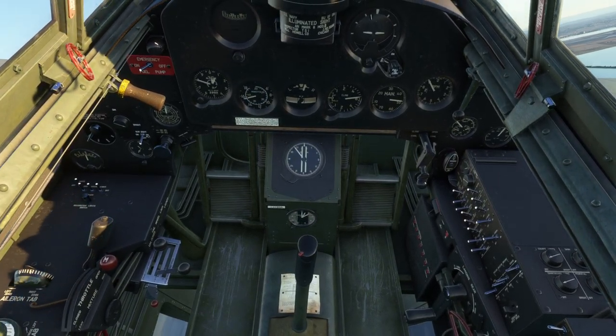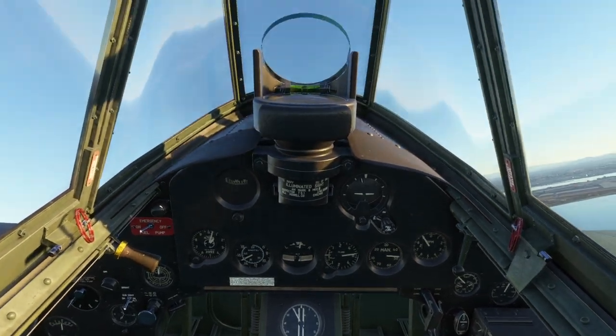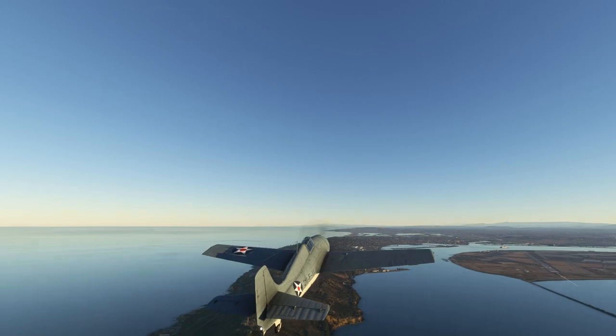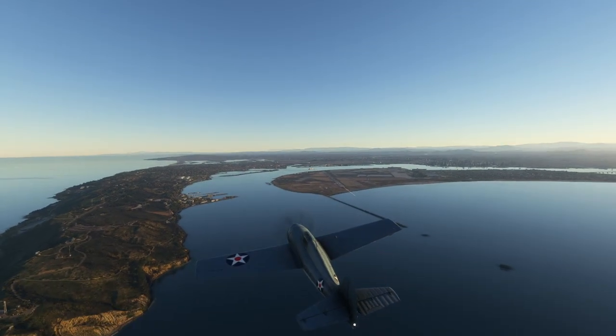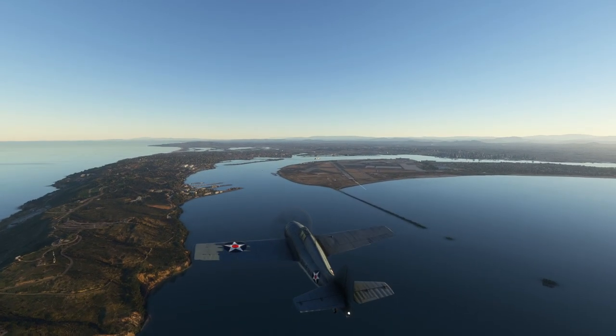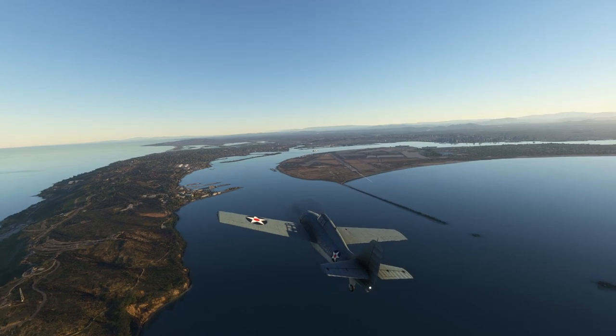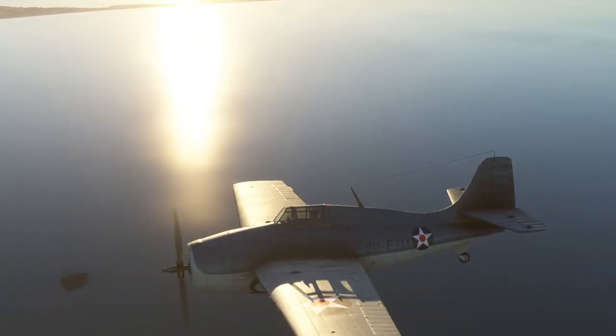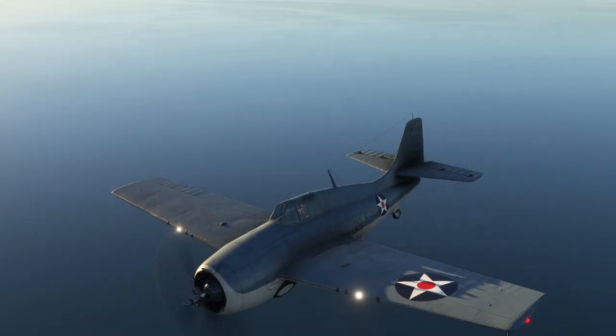There go the flaps coming up — they take a while too. We didn't actually have the flaps down of course; the flaps on the Wildcat are more like air brakes. Here we are over San Diego and this is the exterior look of the Wildcat — at least this version of it — and it's slippery.